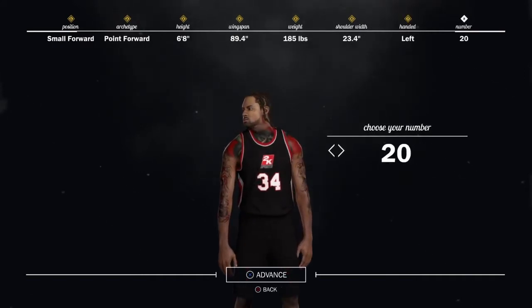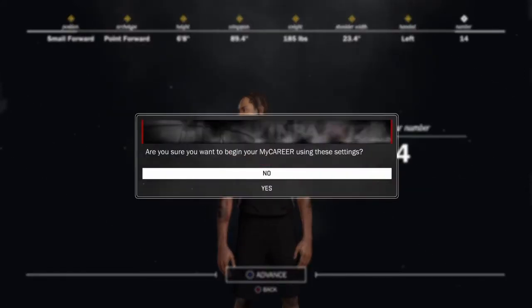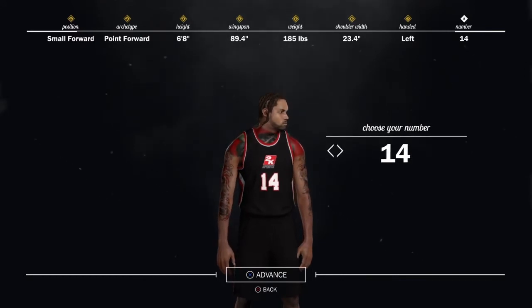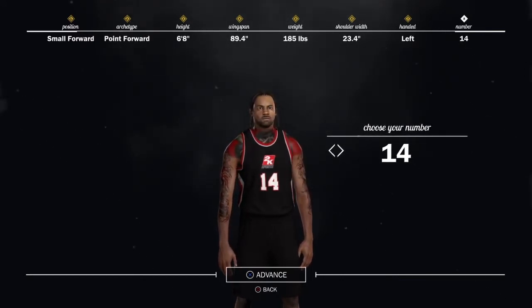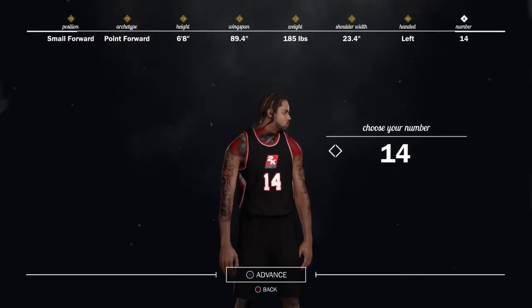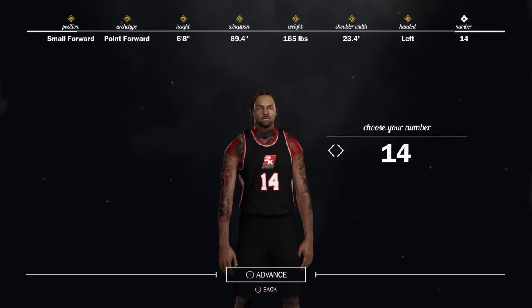Left hand of course — my favorite number is 14. To summarize: you want small forward as the position, point forward as the archetype, 6'8 height, 89.4 wingspan, weight 185 to 200, shoulder width 23.4, left hand. Right hand is up to you, and your number is your choice.